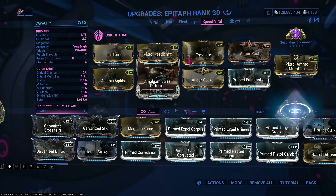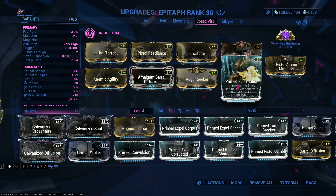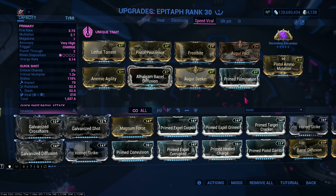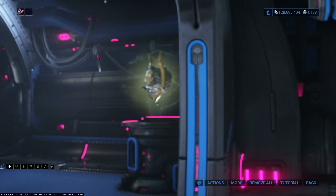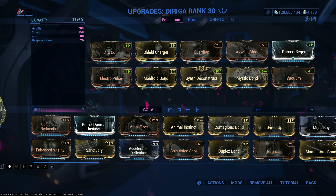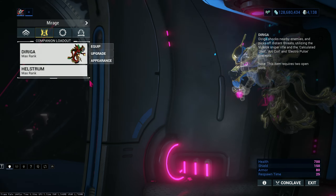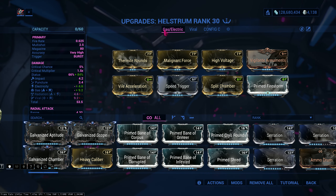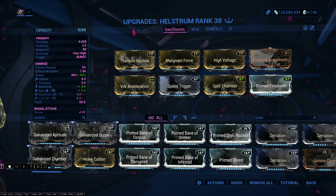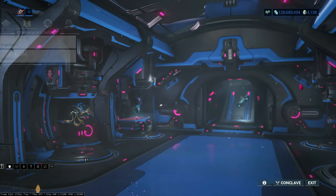My Epitaph - this is my Speed Viral build. It's just Fire Rate and Viral, that's literally all it has. Very simple. If you don't have Prime Fulmination, change it for something else. And I'll be pairing it with my Daikyu. The three most important companion mods in the build are Manifold Bond, Synth Deconstruct, and Mystic Bond. And of course my Hellstrom - here's the Viral build and here's the Gas Electric build. I'm gonna use Gas today because my Viral is gonna come from my Epitaph.